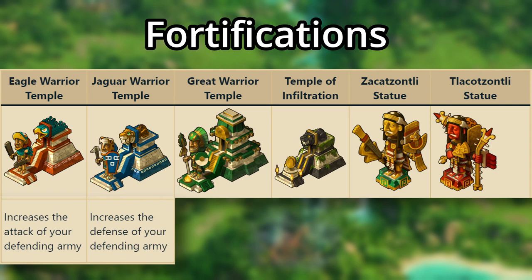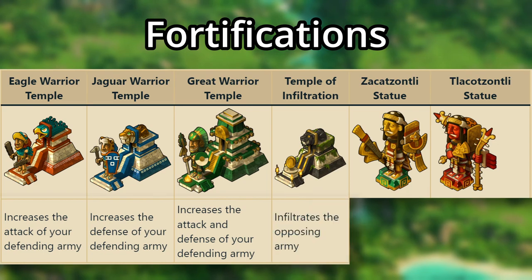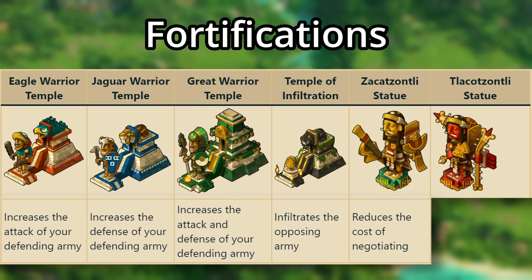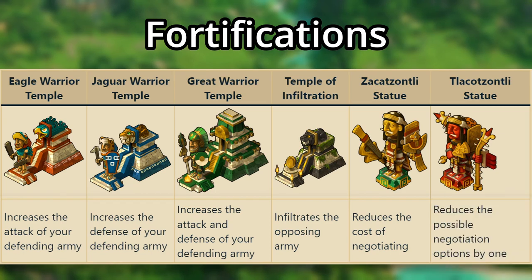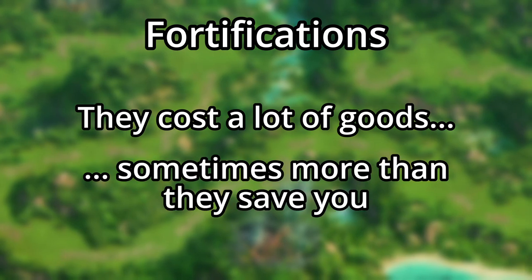In total, there are 7 different types of fortifications. The Eagle Warrior Temple increases the attack boosts for your defensive army. The Jaguar Warrior Temple increases the defense of your defending army. The Great Warrior Temple increases both the attack and defense of your defending army. The Temple of Infiltration will infiltrate the enemy army, taking away 1 hit point on each enemy unit. The Zaka Zontli statue reduces the number of goods needed for each negotiation option. And the Tlako Zontli reduces the number of negotiation options by 1. However, there's a problem: they cost a lot of goods, and especially for the negotiation ones, they'll actually cost more goods than what they would save you, making them just a really bad investment.